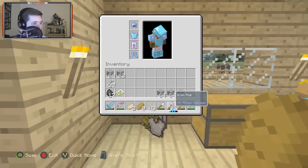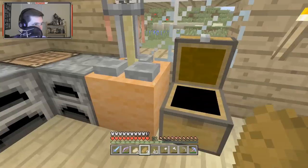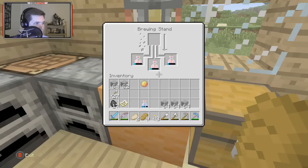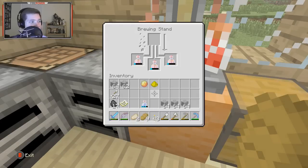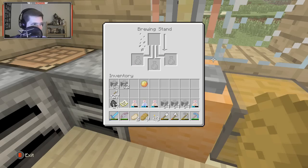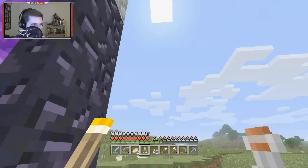Looking at what we have, I think I can make a fire resistance potion. Let's go ahead and try — dropping the bottles in, adding a piece of nether wart, and then the magma cream. There we go, fire resistance for three minutes. I want to make it last eight minutes instead of three — I'll add glowstone. Turns out glowstone doubles the effect, and redstone is what makes it last longer.